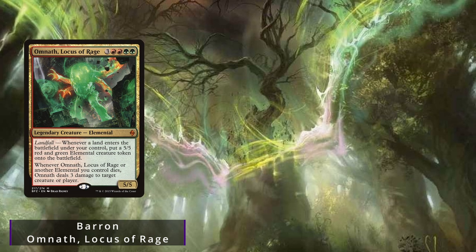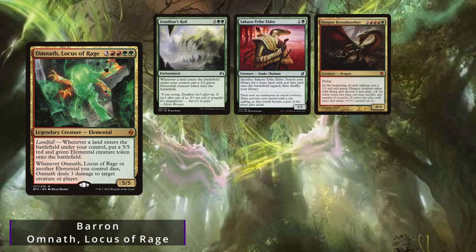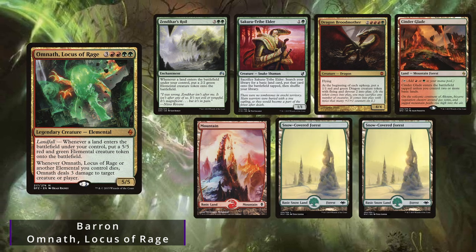Baron decides to keep an opening hand of Zendikar's Royal, Sakura Tribe Elder, Dragon Broodmother, Cinderglade, Mountain, and two Snow-Covered Forests.